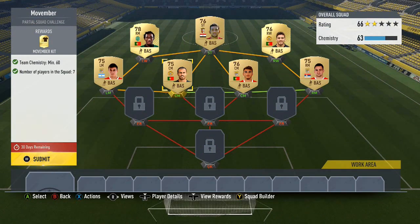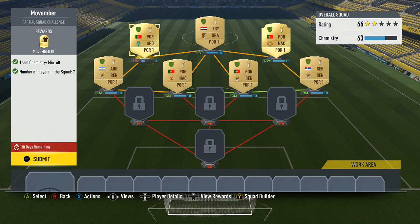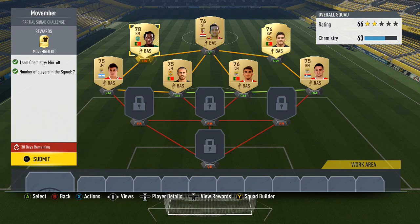All you really need to do is get 60 chemistry. I've got a right mid and left wing who barely get anything, but just pick any league and make sure they've got weak links — you won't need loyalty or anything like that. As long as every single player is in the correct position, that's pretty much it.